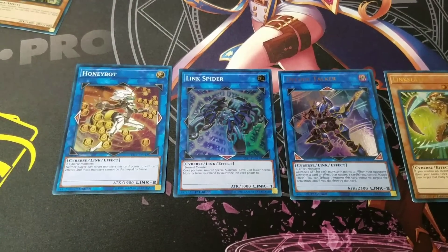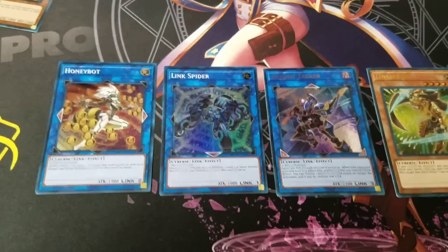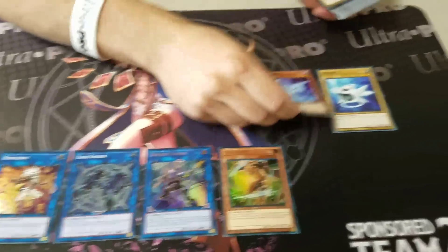But we'll have more coming out next week in the sneak peek for Code of the Duelist — get Firewall Dragon and all the other powerful ones, along with some of the more commons.